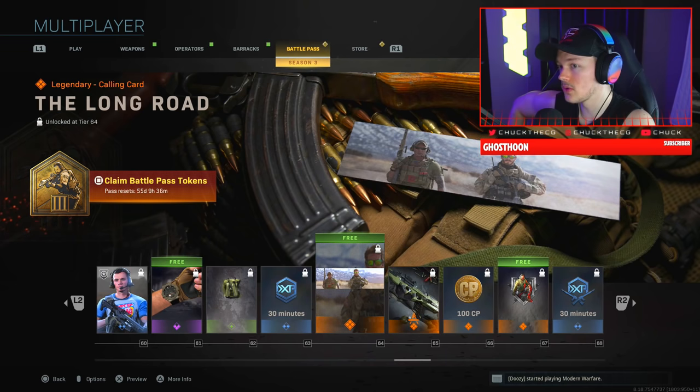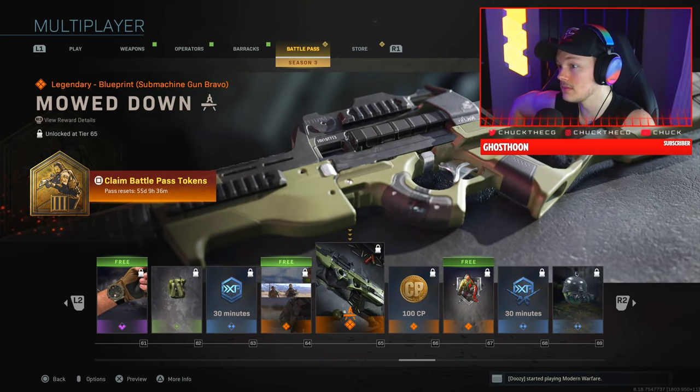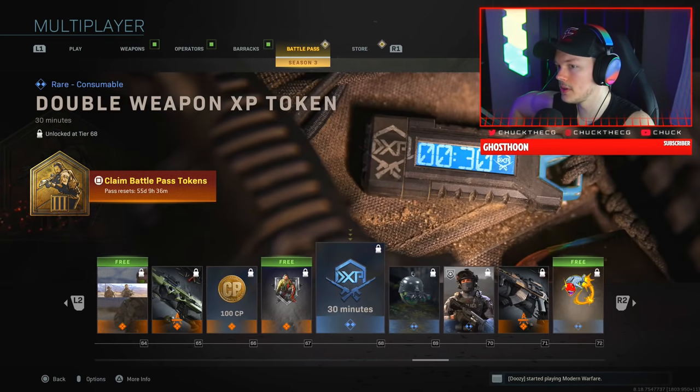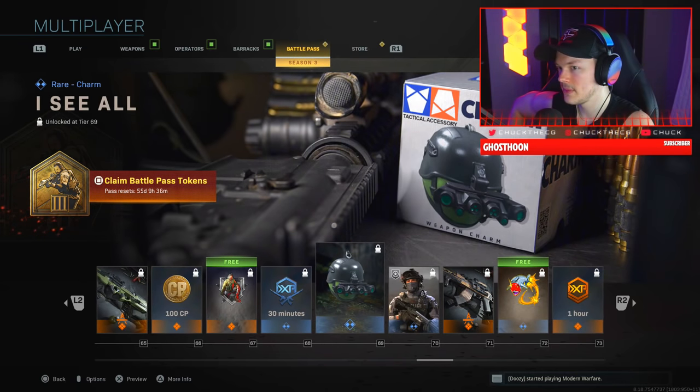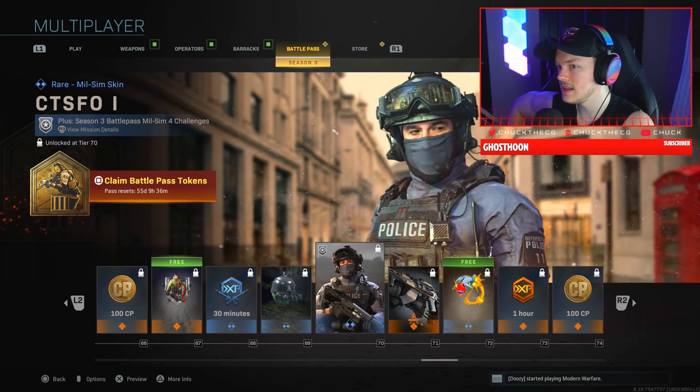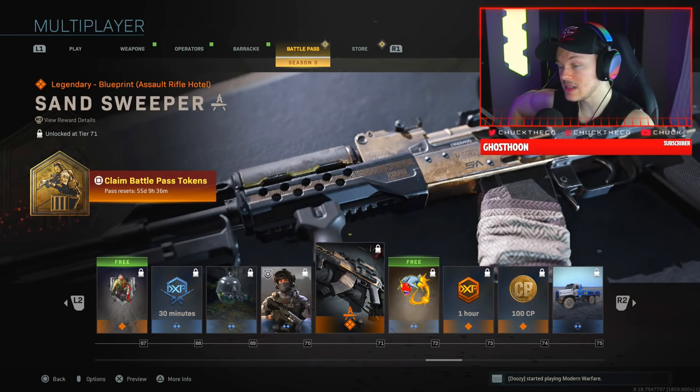We have a Double XP token, the Long Road Legendary calling card, and at tier 65 a P90 variant called Mode Down — that's lit. More COD Points, the Take a Knee emblem, a Double Weapon XP token, the Gnarly rare charm, and the CTSFO1 skin.